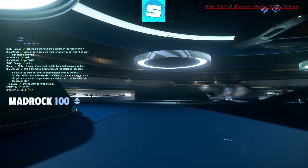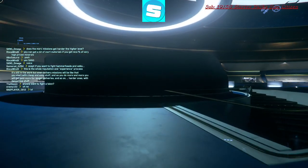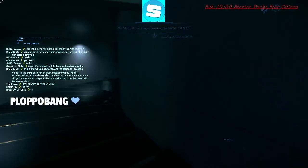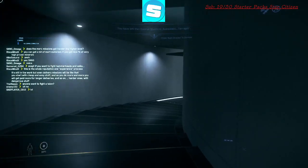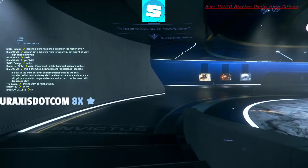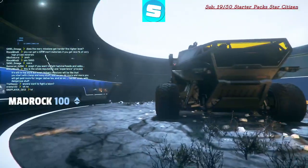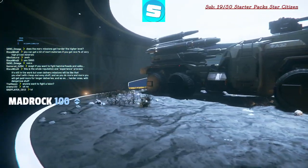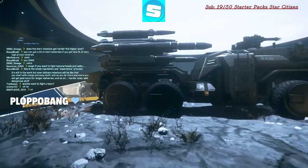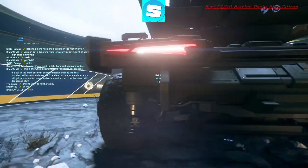Holy moly. I still don't get how they get the ships in here, but I think they're just putting them in the back and they're in. What's this? Exploration vehicles. That one has missiles and miniguns — it has everything. Damn, that's cool.